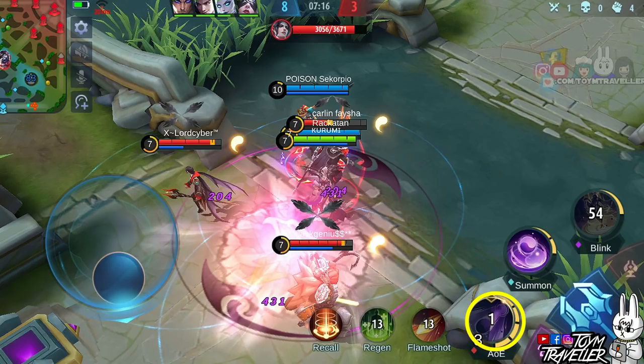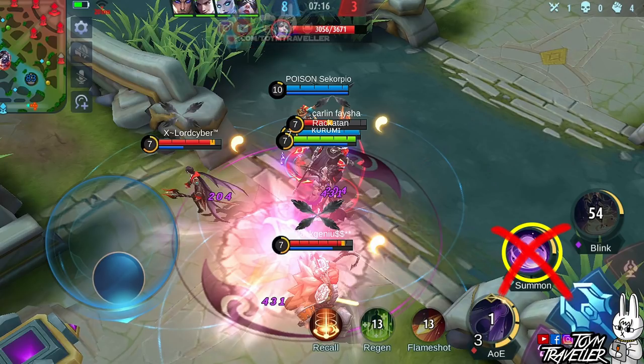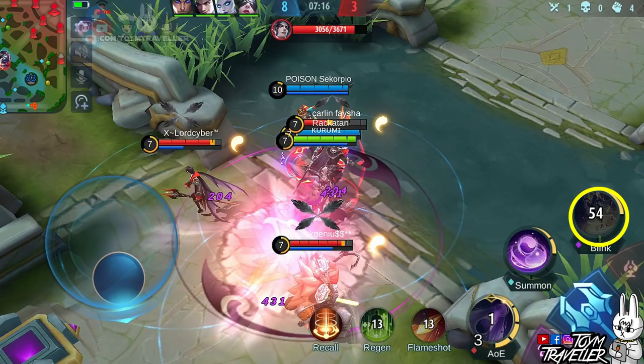Set the first skill to max level first, as prioritizing this lowers the recharging time, letting you achieve full stacks to spam on enemies. Prioritize the second skill less since the first skill is what you need for better damage dealing. Always upgrade your ultimate skill when available.